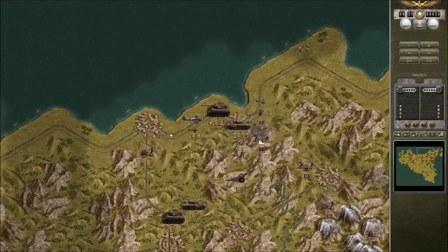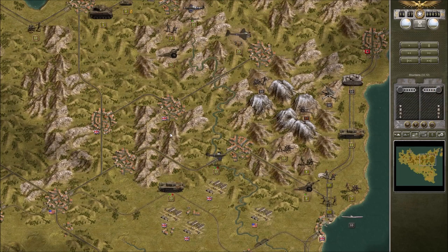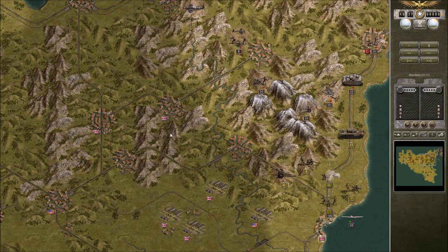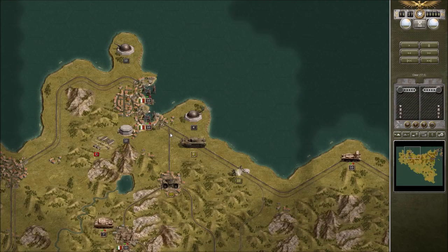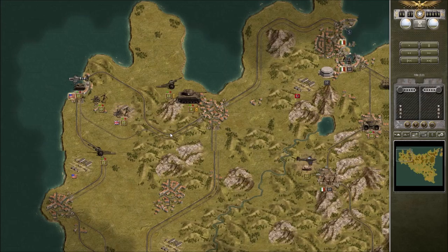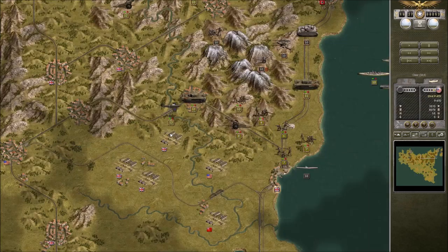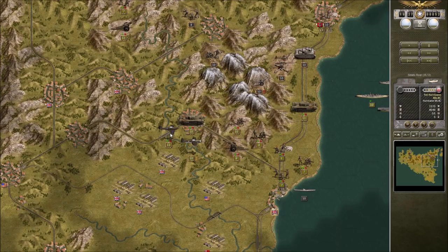A lot of ground to advance. He chose to use his last shot on our paratroopers, which is interesting. Nice tank gun there giving us a hard time. Churchill finishing off that coastal battery. We're still just harassing his mobile artillery there.